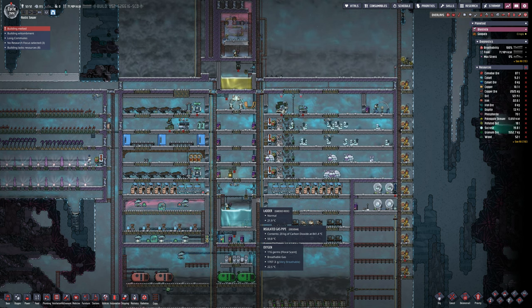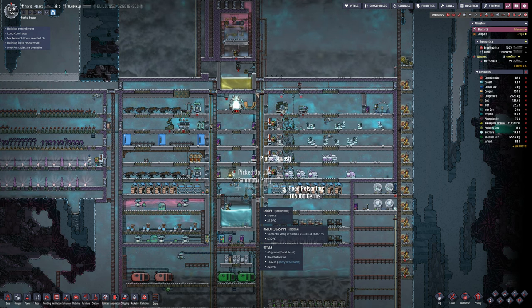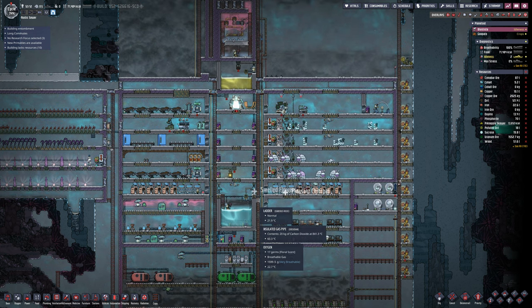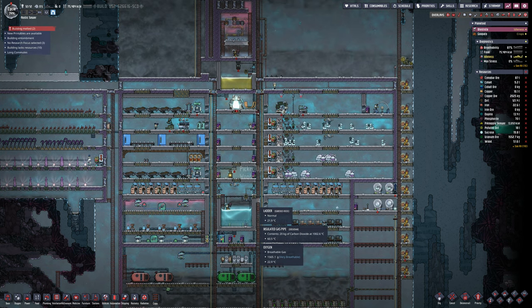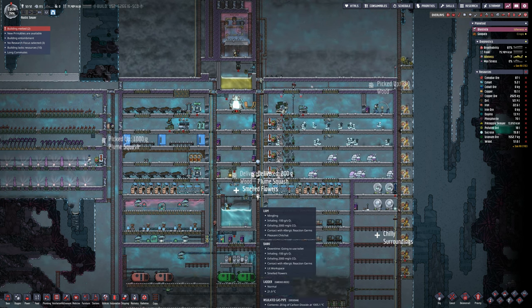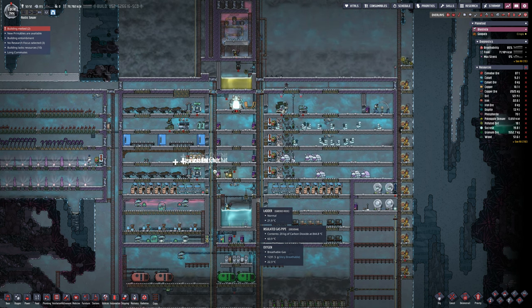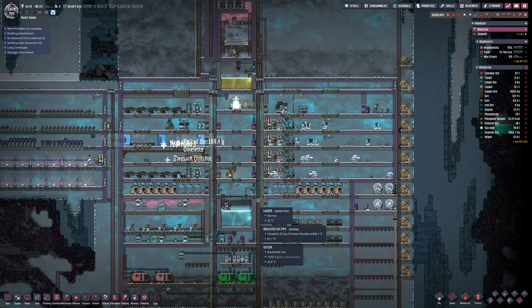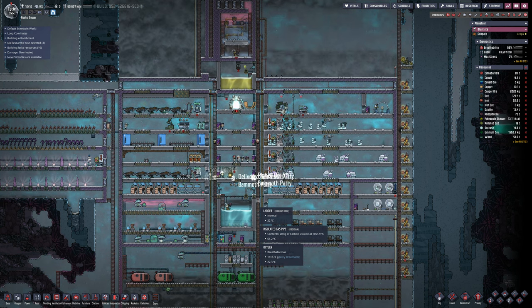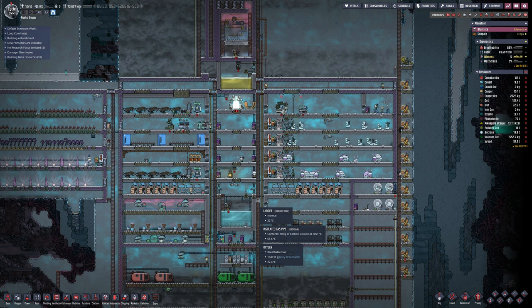As we stand, the idea here is to complete the completion for this series - the morale one. I need 12 duplicants, which we already have, and I'm not allowed more. We have to survive 200 cycles, which we're at 144. I need to have each duplicant at morale 16 or above, which is pretty high, and then we need to build the monument - the giant duplicant statue that is endgame research. That's the most difficult thing personally. The population is already done and the cycles will just happen - you just need to survive.